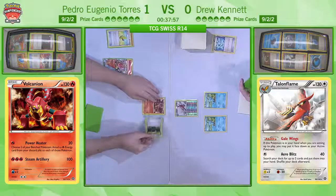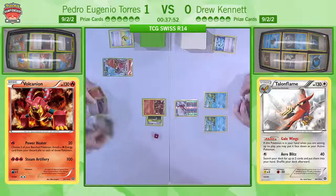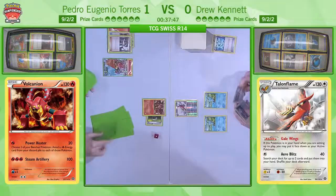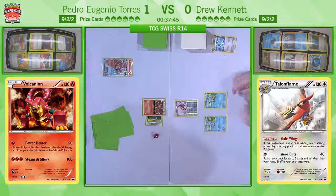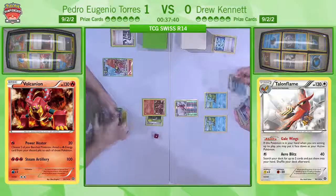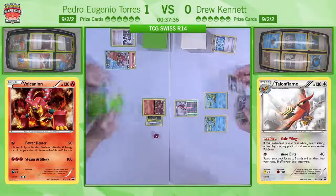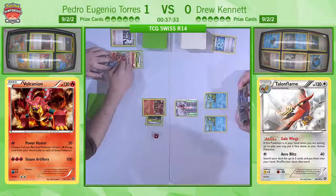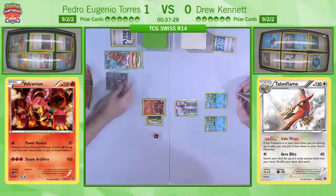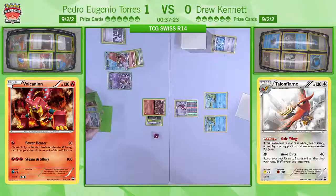We've got a Float Stone in the active as well. You mentioned about how Volcanic Heats on the Vulcanian EX can actually knock out a Talonflame — are we going to see that? Quite possibly. If you're Drew, that's got to be the worry here. You've just sat and watched Pedro get a double Max Elixir manual attachment KO on turn one, and that really led to him losing the game. You don't want to see that again because those Froakies do not stand up against Vulcanian. One Steam-Up, Fighting Fury Belt, about 60 damage, and you get to attach two energy while you do so — that is not what Drew wants to see.